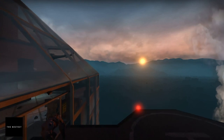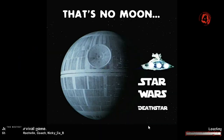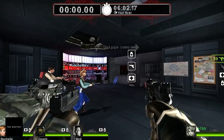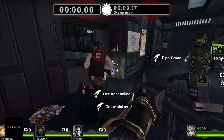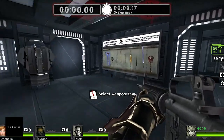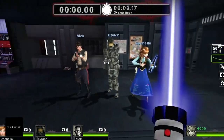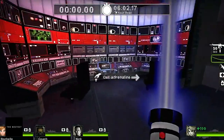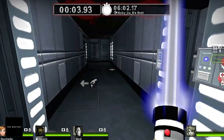An even bigger franchise makes its way to Left 4 Dead at number 11: Star Wars Death Star Survival Map. Can you think of any Star Wars-themed mod that doesn't work? No, you cannot, because there's something about Star Wars that just makes it a glorious crossover idea for any mod-compatible game. In this Survival Scenario mod, you are taken inside the Death Star where you have to shoot through hordes of stormtroopers or fight for your life with nothing but a lightsaber.